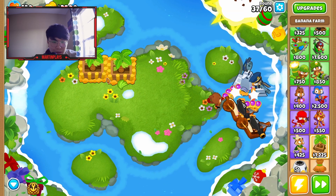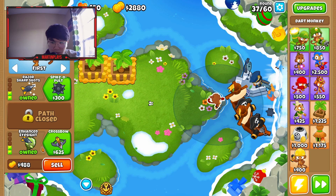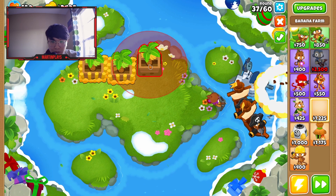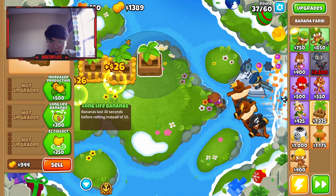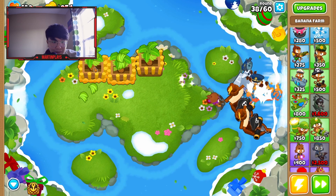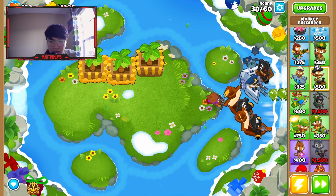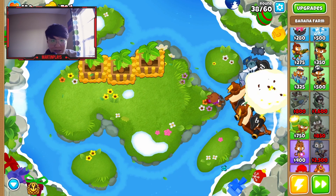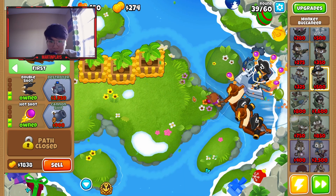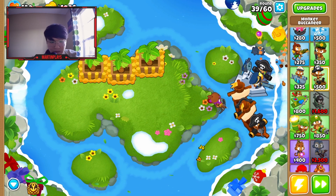Let's slow down and start upgrading this guy. Let's go for another monkey farm. The plan is to find something that will help me deal damage or eliminate the balloons, but not be the main source of pops — because in order to get a higher tier paragon, all the pops need to be from the Buccaneer ships. So yeah, it's definitely gonna be a bit tedious.